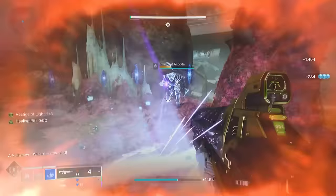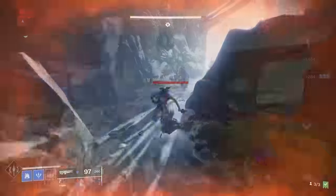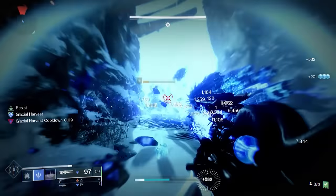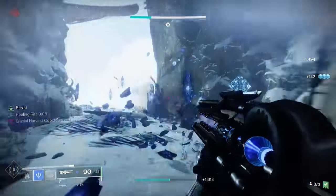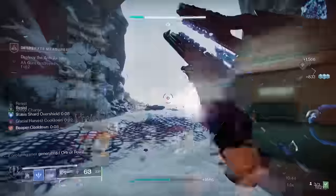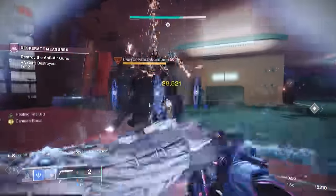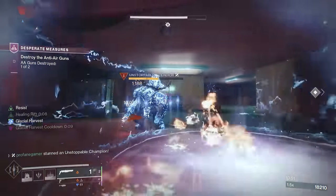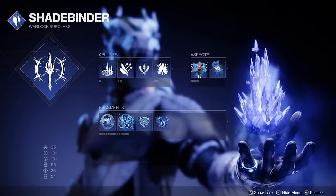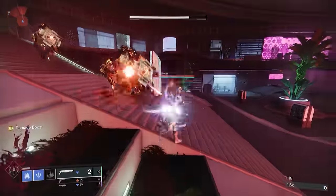Much like Titans with the Syntheseps, the Vesper of Radius works best when you play more aggressively. But even if you're not playing aggressively, there's never a shortage of rank and file enemies like Thrall and Warhounds, or Unstoppable Champions that are going to push right up on you, which is going to make the Vesper of Radius viable no matter what your playstyle is and no matter what subclass you're using. But when the Vesper of Radius is used on a Stasis build with the Frost Pulse aspect, this weaponized Rift gets a massive boost to its performance.